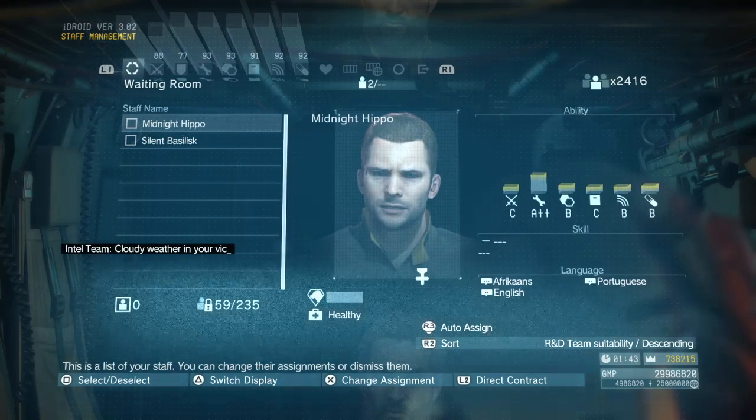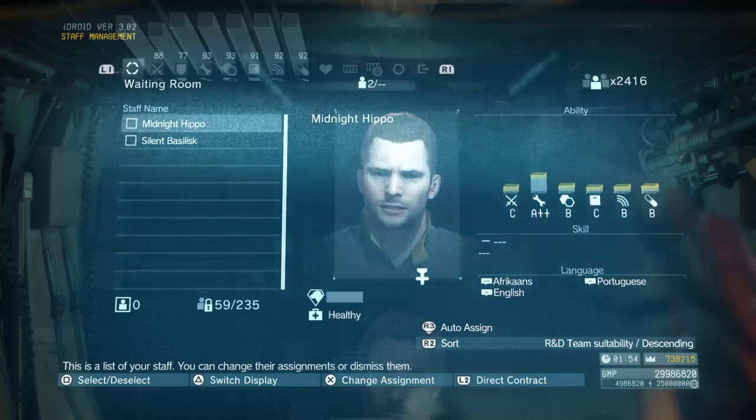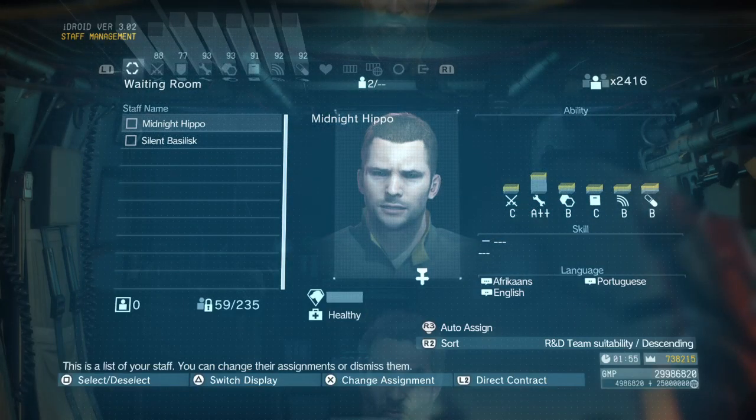Midnight Hippo is an A-plus-plus in R&D and his level is already rising because he survived the skull attack. If I take a lower-ranked character out of my combat unit, place him in there, select mission C2W, and play it five times, he'll earn a medal. Then two more playthroughs after that medal and he'll be an S-rank soldier.